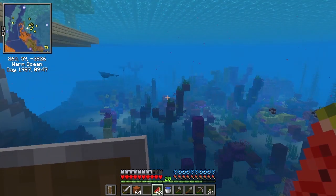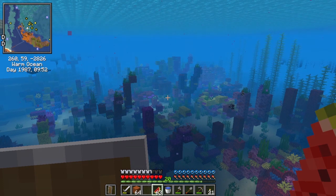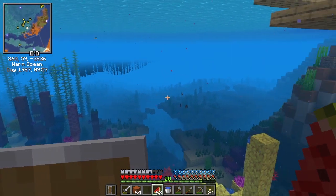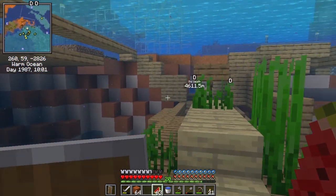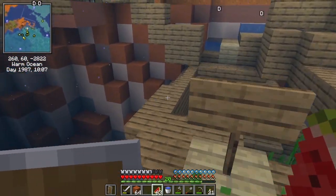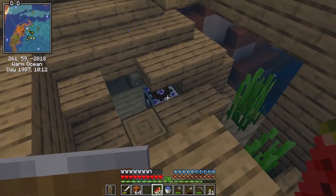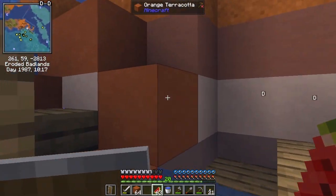I was going to do a dome and all the rest of it, but I thought no, we'll just keep it as it is. So yeah, there we are — I thought it looked quite nice underneath. I've got my shipwreck here that I've claimed as my own, hence the sign. I've taken all the stuff out of the chest and put it up in my house.